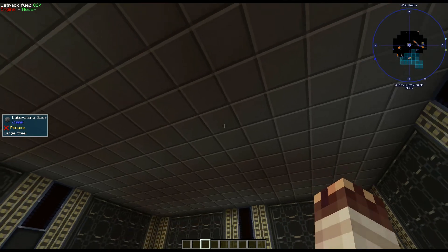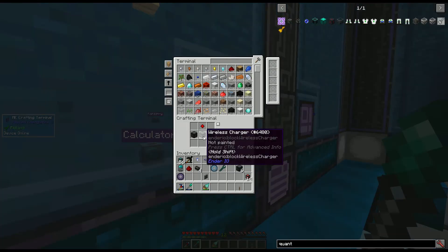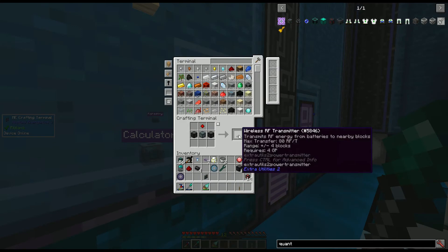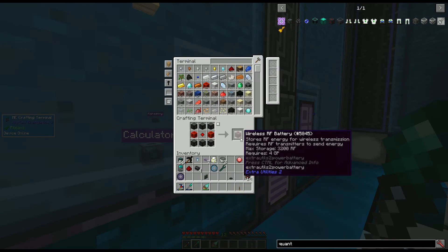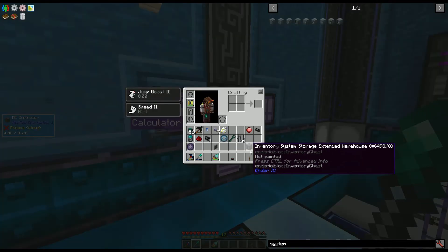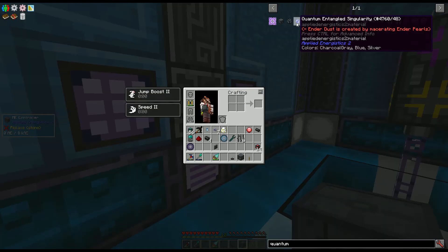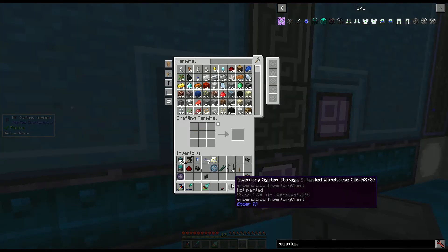Large steel laboratory blocks for the ceiling. Enderpearl dust is made with enderpearls and a macerator. There's one wireless charger, one wireless RF transmitter, a wireless RF battery, and inventory system storage ranging from tiny to small and so on, up to extended warehouses. You can't see directly inside this storage, but it has the largest number of slots in the game — practically perfect for quantum entangled singularities, which don't stack and all have different MBT data.